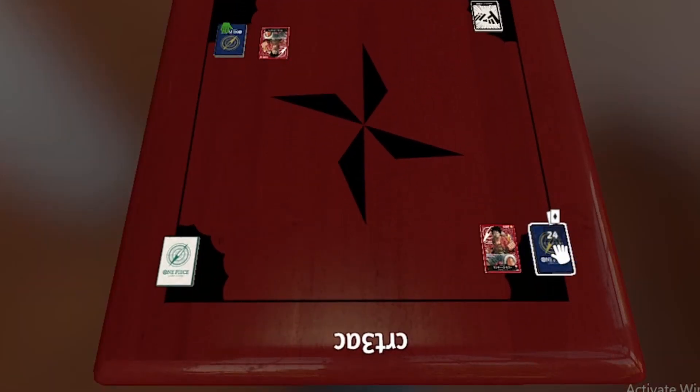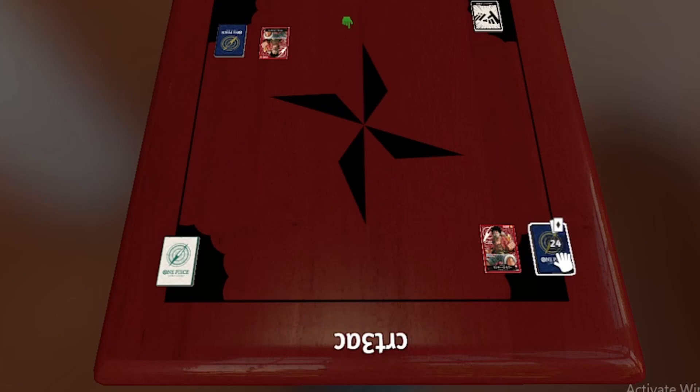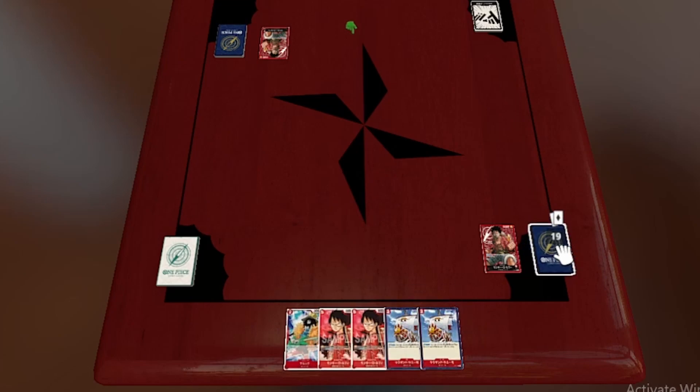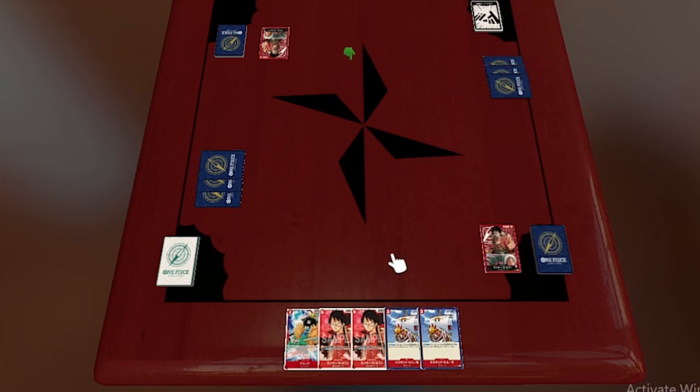You can see here we're shuffling our decks. We pull out five cards. I don't like the cards that I started with, so I put them back in the deck, shuffle again, and draw five more. That's the mulligan, and then we put out the life. Normally it would be five for Luffy, but I'm just using three.